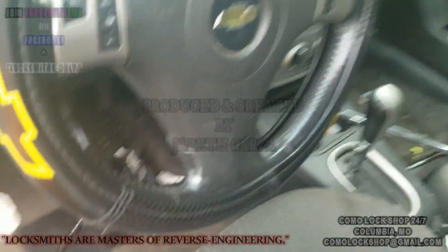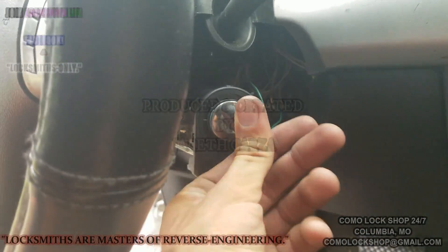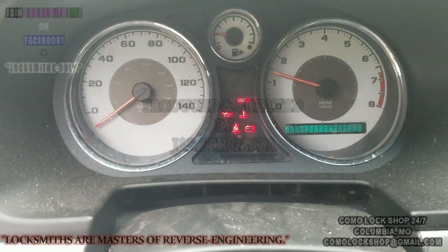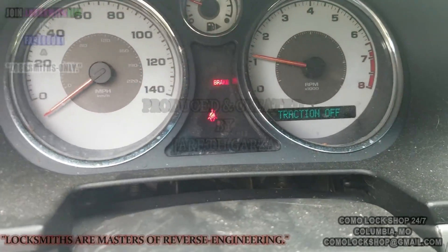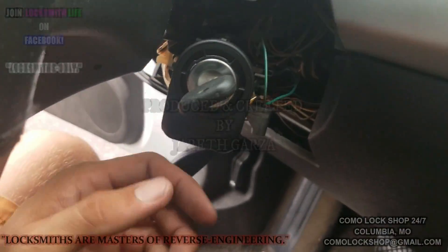Watch this. Everything plugged back in. Ignition via EEPROM. For whatever reason, security light won't communicate and no power through OBD socket. So boom shakalaka. EEPROM saves the day.